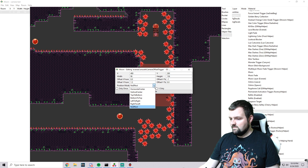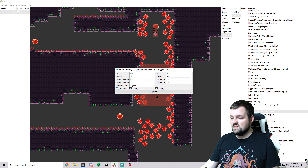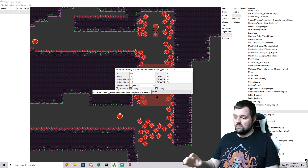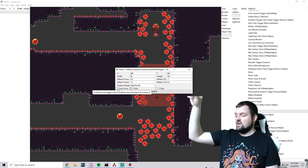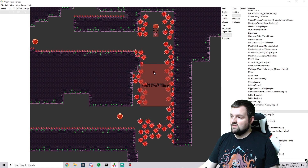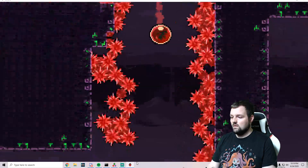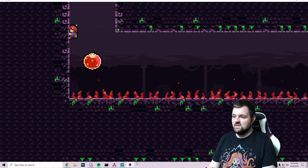There are different position modes you can mess around with. One neat thing about the Smooth Camera Offset Trigger is the ability to make it trigger only one time — very convenient if you have a puzzle and only want it to look in a certain direction once without re-triggering. So what this trigger is going to do as we make our descent is pan the camera over to the left so we can see that bubble coming up.